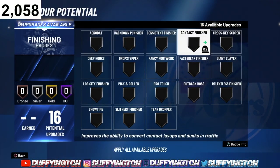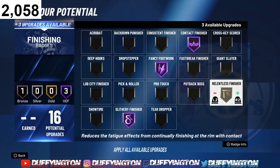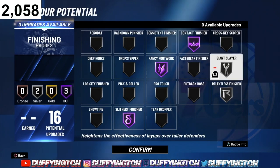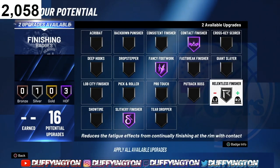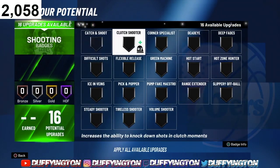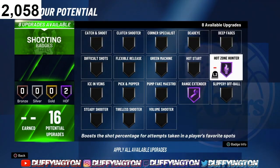We got 16 finishing badges. I'm gonna rock with Contact Finisher, Fancy Footwork, Slithery Finisher, and Relentless Finisher. You could rock Giant Slayer since you're 6'2, but I like to keep Relentless Finisher — when that badge is on, you're gonna go crazy and dunk. For shooting, we're gonna get Range Extender and High Zone Hunter. Shooting is not that hard in 2K21 as long as you have your badges and trust your hot zones — badges and hot zones.